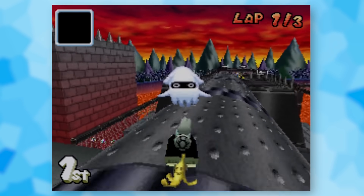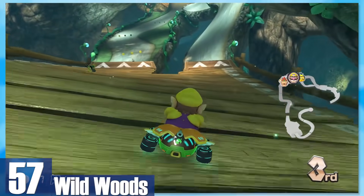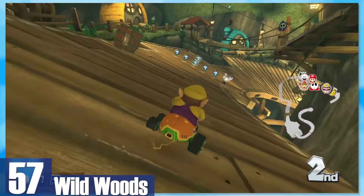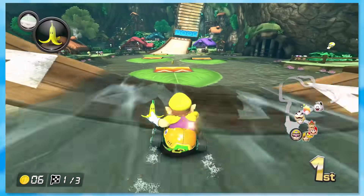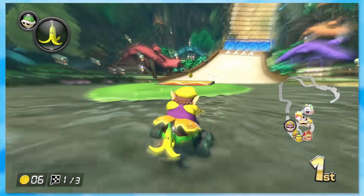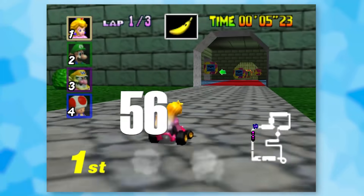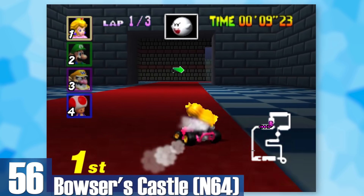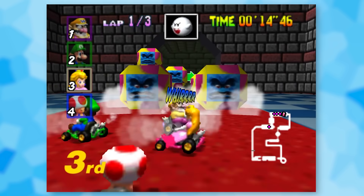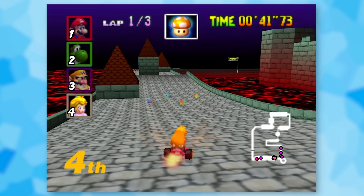57: Wild Woods. I only just figured out this track is similar to Maple Treeway — we're shrunk down, drive across tree branches, and zoom through rushing water. On top of that there's a Shy Guy village which is very easy to miss due to how much happens on the road. 56: N64 Bowser's Castle. One of the most classic Bowser Castles — the Thwomps are absolutely ruthless and will chase you down. Around the end you'll leave the castle briefly to cross a bridge and make some jumps off the top.